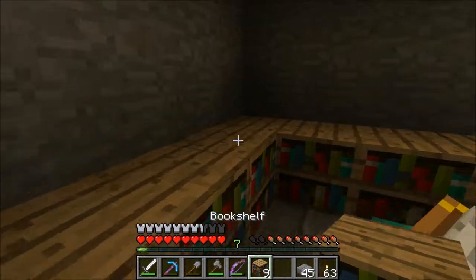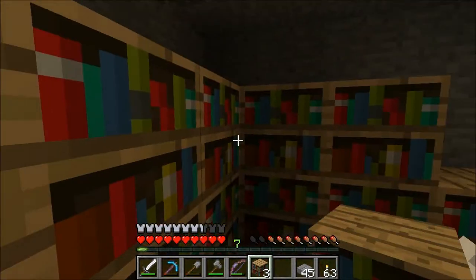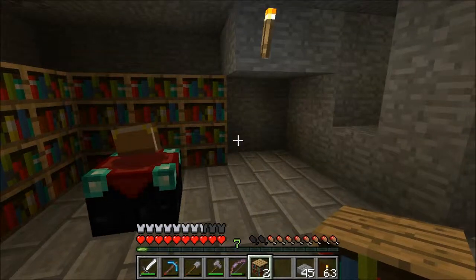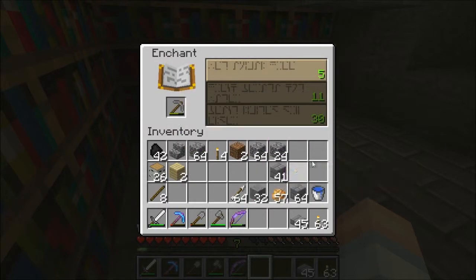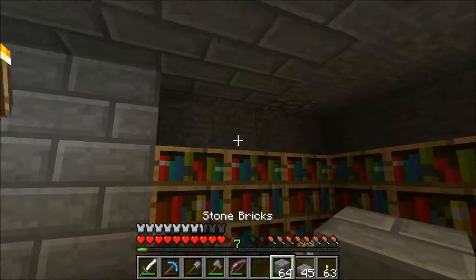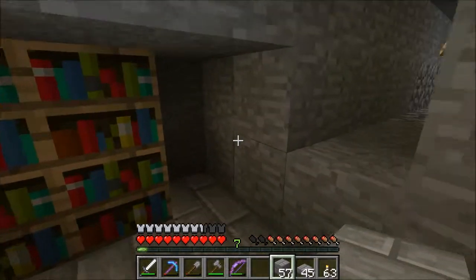What you want to do is load it up to the maximum. The maximum is actually 30 — that would be 15 bookshelves. It'll go up to 30 now — you see that right there. It's not letting me enchant because I've only got 7 levels. I really don't care to enchant a stone pick. There are some people that do that; I am not one of them. I'll just use a stone pick, use it up, and go on about my business.